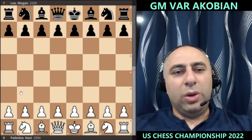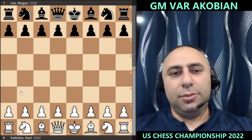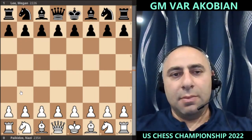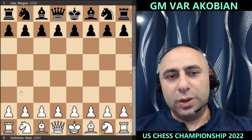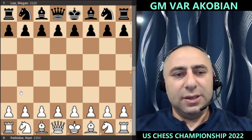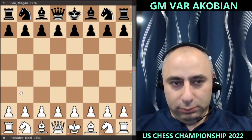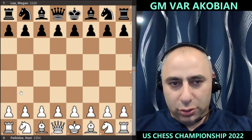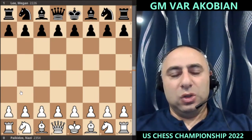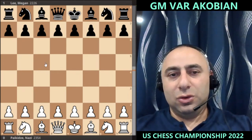Hello everyone, GM Warakobian here with 1000GM, and we're doing the recap video of round number two of the US Women's Chess Championship 2022. The highlight game is the game between Nazi Pakidze, former US Women's Champion, against Megan Lee. Other results: Suzuki drew against Cervantes, Alice Lee won against Tukarjanova, Jennifer Yu won against Young Re-Young, Satonski drew Abrahamian, Crush drew against Voizer, and Wu won against Aswaran.